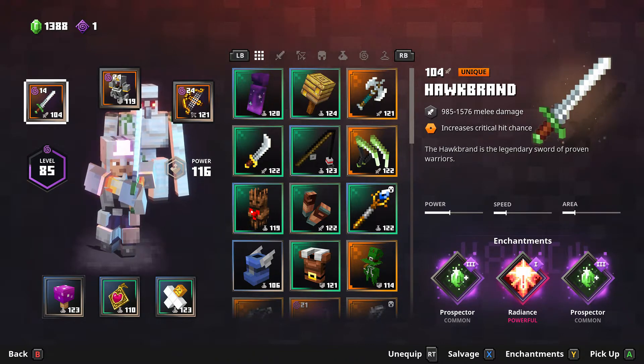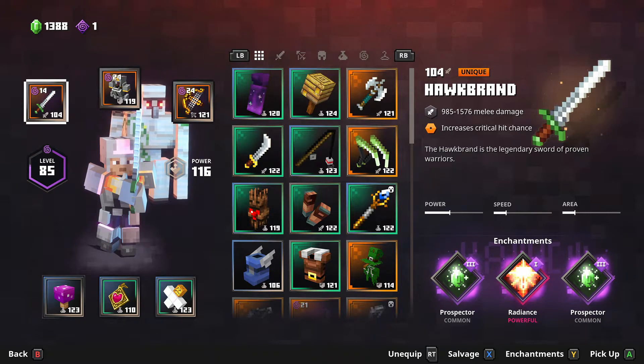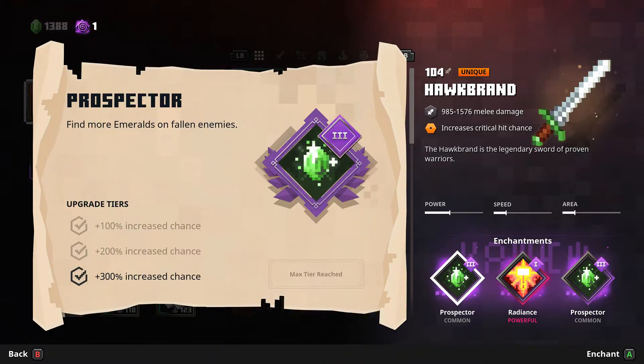I have two slots with prospector on this Hawkbrand — this is what I use to farm my emeralds. The prospector enchantment allows you to find more emeralds on fallen enemies. When you upgrade it all the way it increases by 300%, so if you have two prospector enchantments both fully upgraded, you'll have a 600% increased chance to find emeralds — that is amazing.